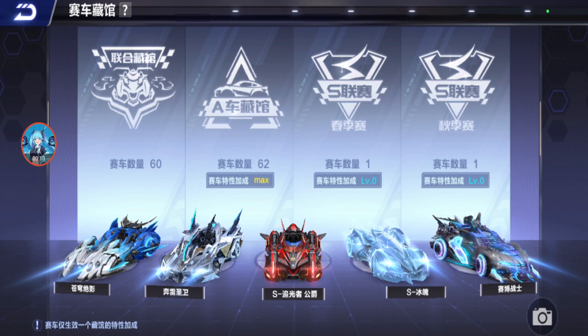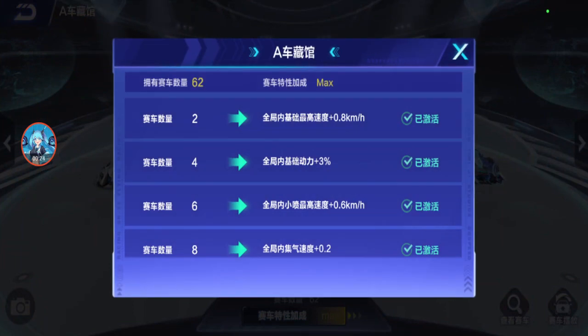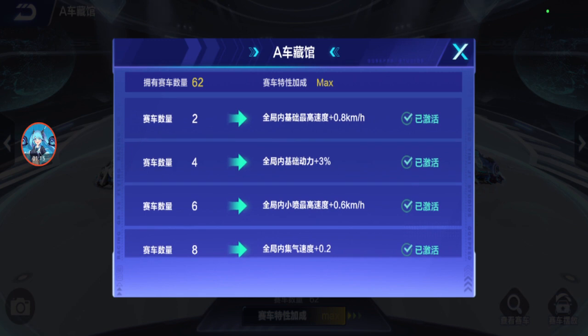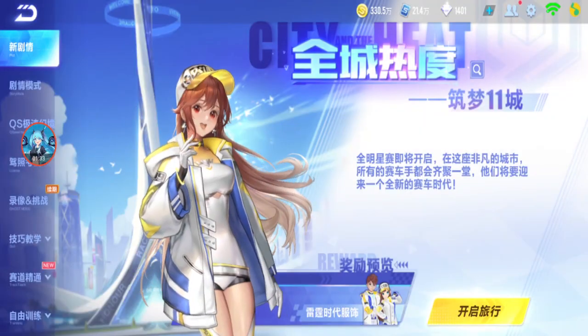Before I test the cars I want to check if the garage effects are actually affecting my speed. There are three effects here. One is for all A cars — I have 62 permanent A cars. If you have two permanent A cars, base max speed plus 0.8 km/h. If you have four, base power plus 3%. If you have six, mini boost max speed plus 0.6 km/h. If you have eight, nitro max speed plus 0.2. If you have ten, nitro power plus 3%. I want to check this using a D car and see if the speed is different.